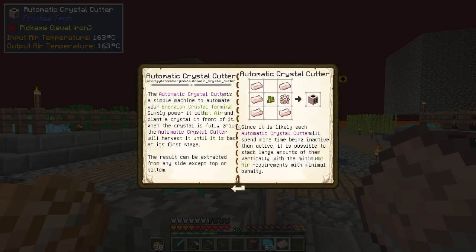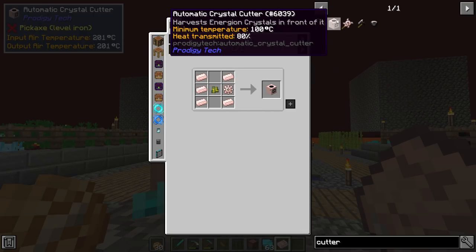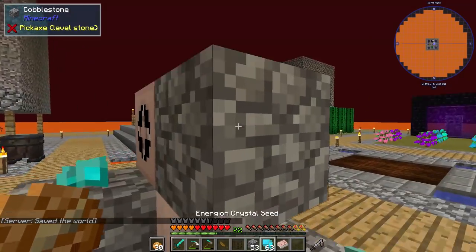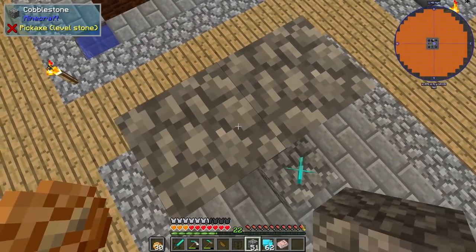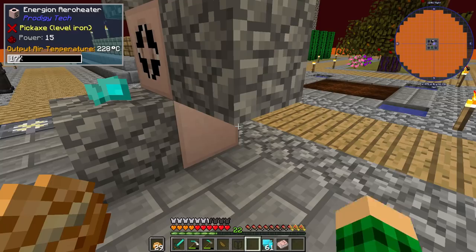The wiki says each automatic crystal cutter spends more time inactive than active, but it is possible to stack large amounts of them vertically with minimum hot air requirements and minimal penalty. It seems it only requires 80 degrees, and it does transmit 80 heat through to the next one. So we can make another one, rotate it 90 degrees, put that here, and then another one there with another crystal — powering the whole tower with one energium aero heater. We could get a nice cool-looking tower of crystal cutters to automate these.